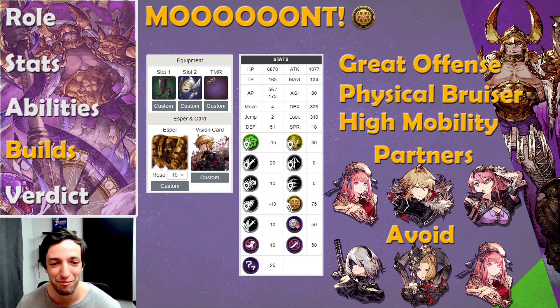Looking at his Bruiser build — thematically named Mont — what he has is a little bit under 7,000 HP, but 51 defense and 18 spirit before his buffs. If he uses his defensive buff, his defense goes up to 76 and his spirit goes a little bit over 30. Those are really good stats for somebody going to be on the front line. He has enough mobility to be the first one the enemy team targets, and he has over 1,000 attack — so when he reaches the enemy team, he's going to hit super hard. I'm not including other party member vision cards here, so you could get his attack much higher if you wanted.